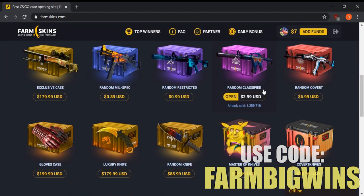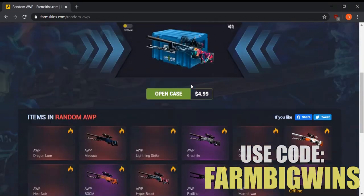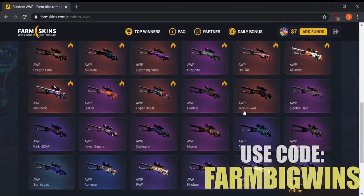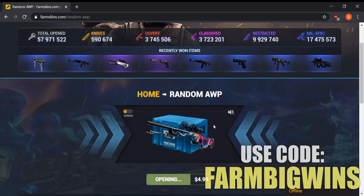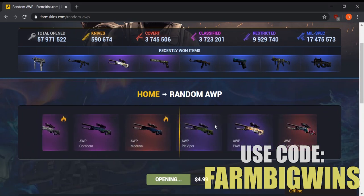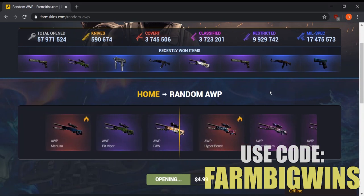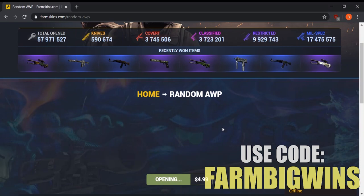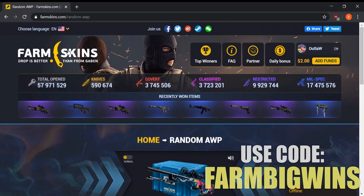We could open a random covert case but I want to save that for last. Let's do a random OP skin case — there are a lot of super popular skins here: Dragon Lore, Medusa, Lightning Strike, Hyper Beast, and more. Let's open one and see if we can get anything decent. We'll get a Phobos — not bad, it looks kind of nice, so I may keep this one.